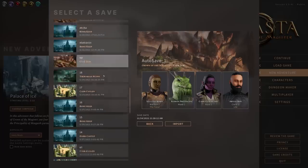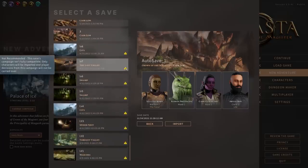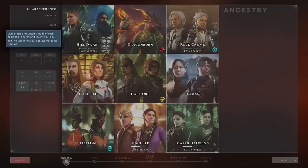The Gnome and Tiefling are pretty much what you'd expect. The Gnome has two different heritages to choose from, the Tiefling is a pretty standard Tiefling, and choosing either gives you the appropriate ability score bonuses primarily alongside a few other small bonuses as well. As someone who likes to play a Tiefling in most of these games, it's something I enjoyed.